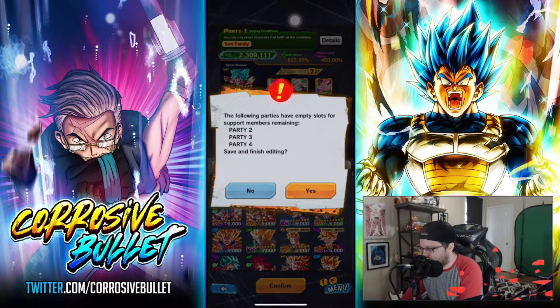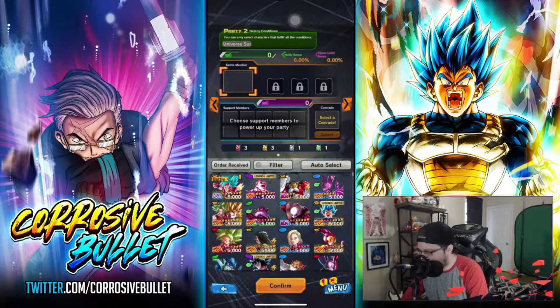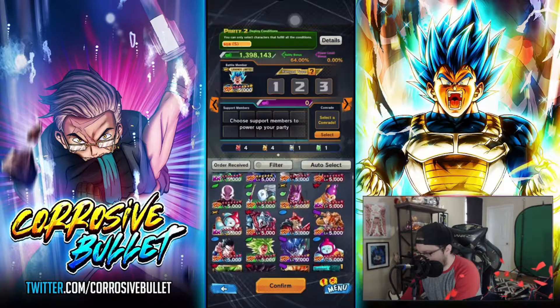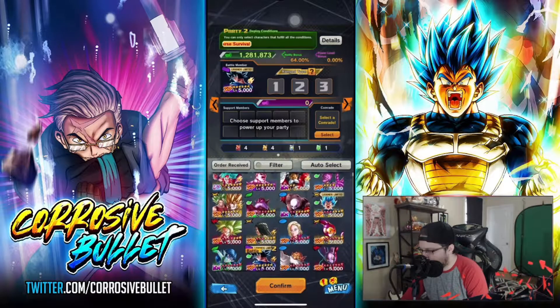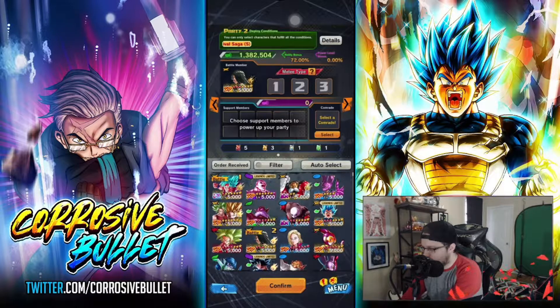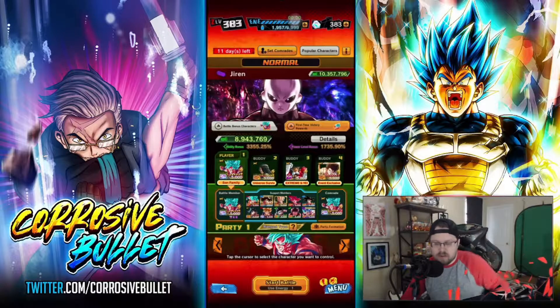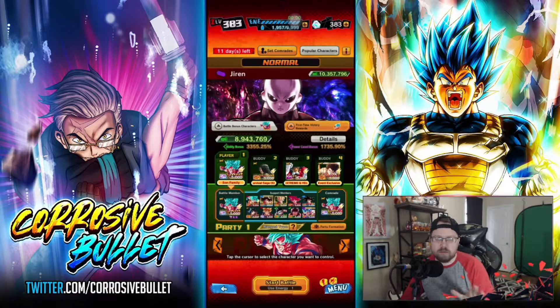Now we move over to the next team slot, which is Universe Survival Saga. For that I think we'll do some Android 17 — why not. Obviously we'll add Jiren, we'll add Topo, and Purus/Machinro will be good. One eternity later, the team is all set up — all yellow boost characters to go up against Jiren.